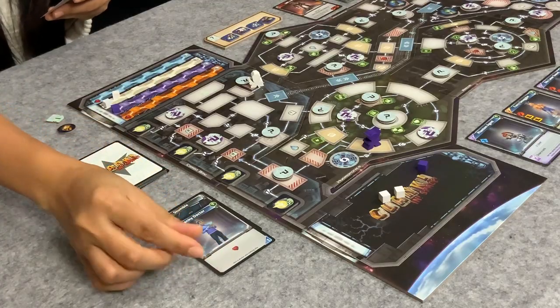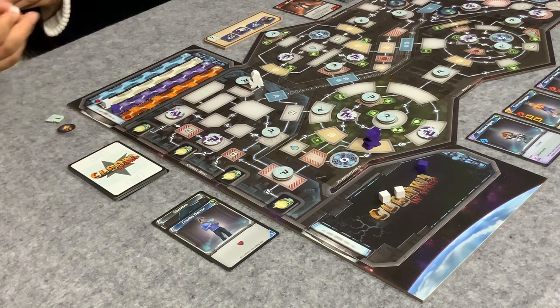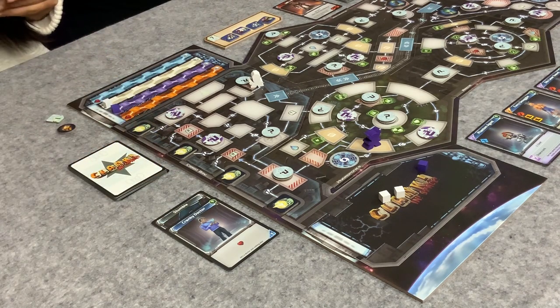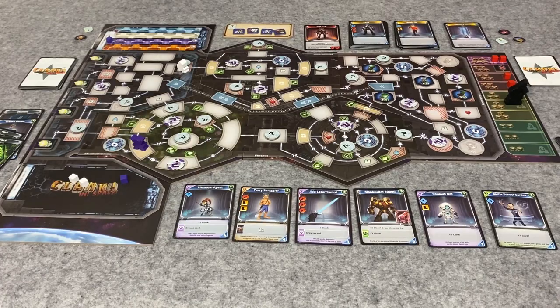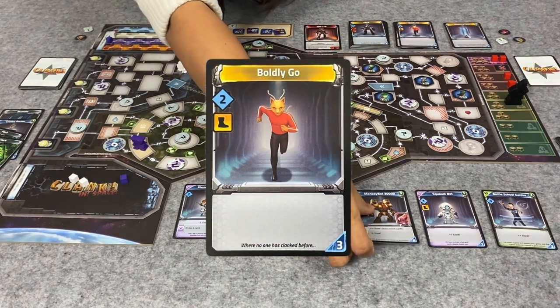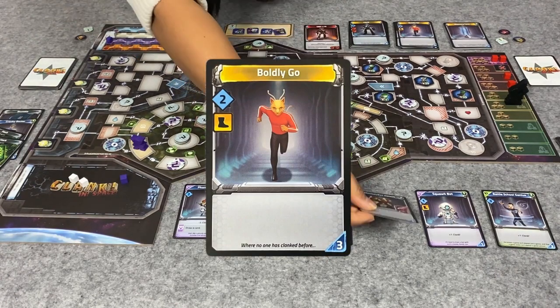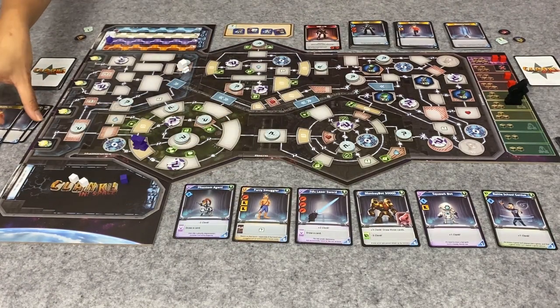I have three hacks, so for three I am going to buy boldly go. The Jidoo laser sword gives plus two clank but allows you to draw a card - this other card gives plus three clank. Back to me. I am going to stumble again. I'm doing a lot of stumbling around this ship.